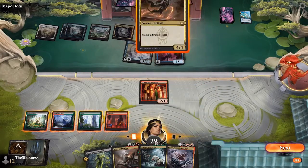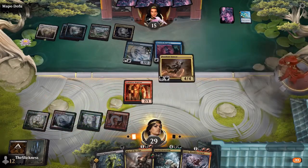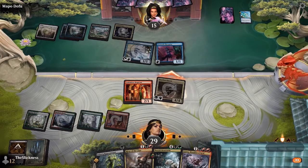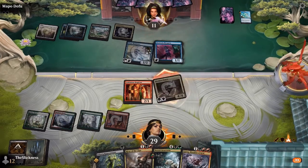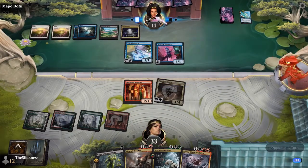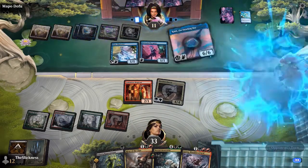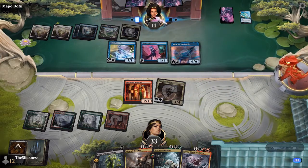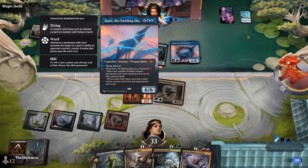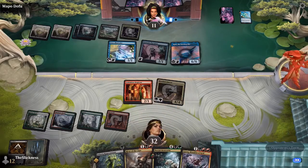Here comes a land — not a black land, but he's happy enough to just recast the Dancer with a mountain. Better to cast something than miss the land drop and be stranded with all the cards you can't play. We're seeing mana issues flaring up here — and that's quite the draw: it's a large dragon.